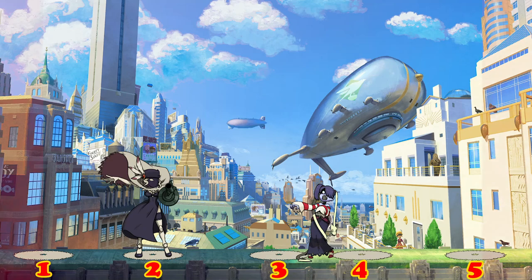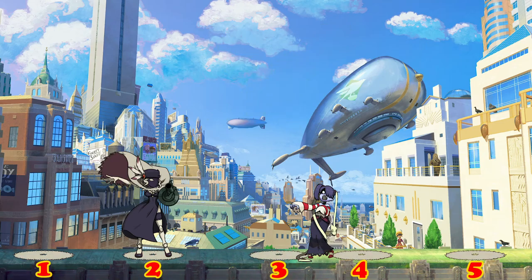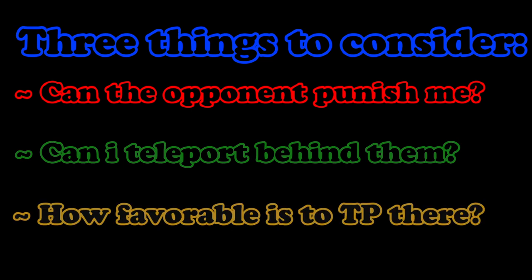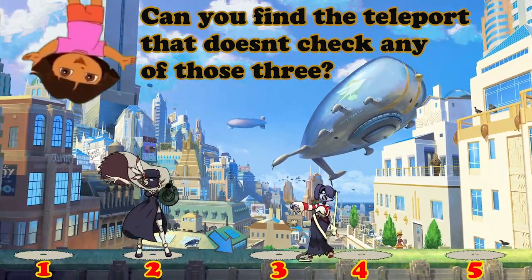Mastering teleport is a key part of Dahlia's gameplay, especially at high level play. But to master teleport, it's fair to understand our possible destinations. Notice how I didn't include the words on this stage in this illustration — that's because we don't care about all the positions based on stage, but rather positions relative to our opponent. When teleporting, only three things matter: can the opponent punish my teleport? Can I teleport behind them to cross them up? And how favorable is the position I'm going to?